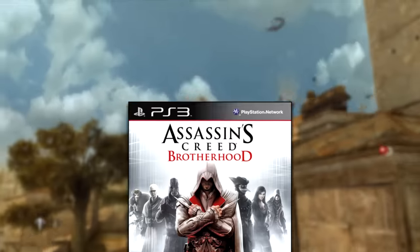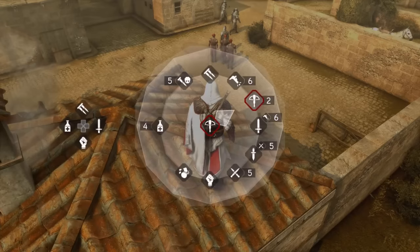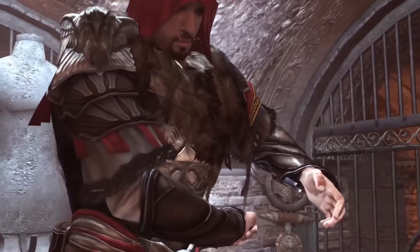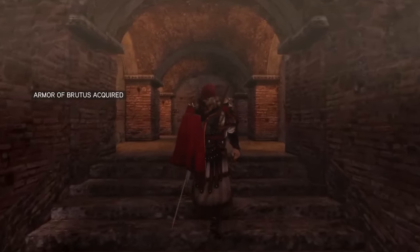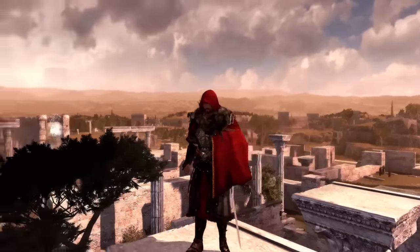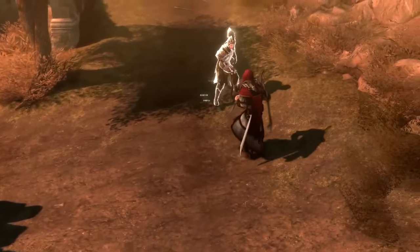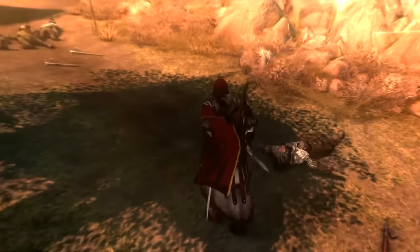Now let's move on to Ezio's second game, Assassin's Creed Brotherhood. Just like in AC2, Ubisoft took weapon selection to the next level. While many familiar weapons are present, the one I found most enjoyable is the Brutus Dagger. In Brotherhood it's ranked second only to the Sword of Altair, but after using the Sword of Altair in AC2, it didn't give me the same level of satisfaction. The Brutus Dagger has 5 points in damage, speed and deflect, so it is an absolute menace.